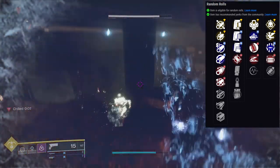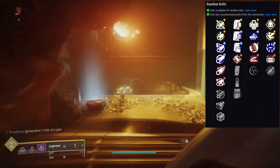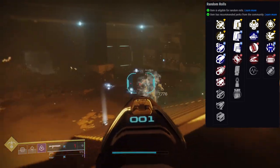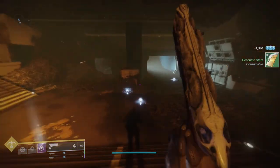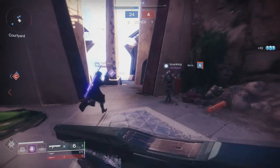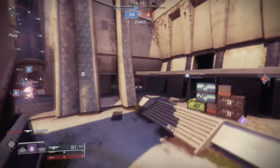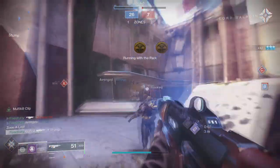For PvE I'd suggest Assault Mag with Outlaw and Vorpal Weapon or Demolitionist. For PvP, Slideshot and Opening Shot is the roll you want — I've seen Pulse Monitor and Opening Shot mentioned too. The last weapon is Behringer's Memory, a heavy grenade launcher. I don't really care about this one, to be honest.